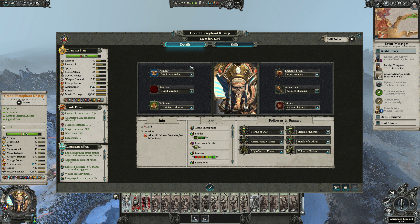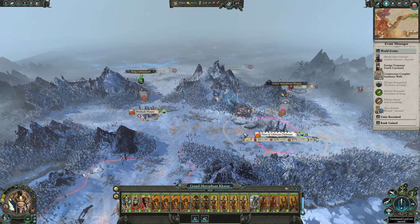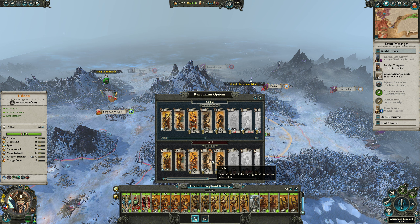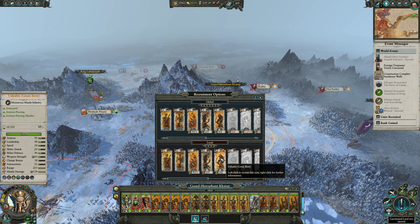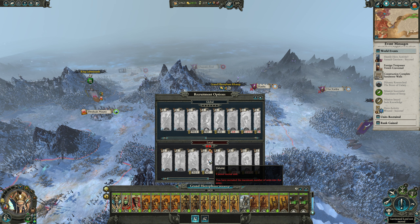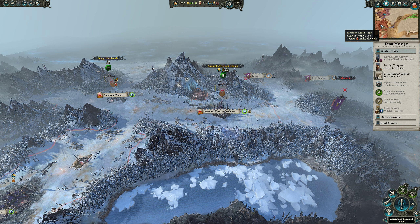Start spending some of our canopic jars, although we did spend some just recently - put them in that army down south that's now guarding our settlement. Let's get a couple of Ushabti units - yeah, let's get a couple of Ushabti. I like the way this looks. Let's come down here and move these guys.